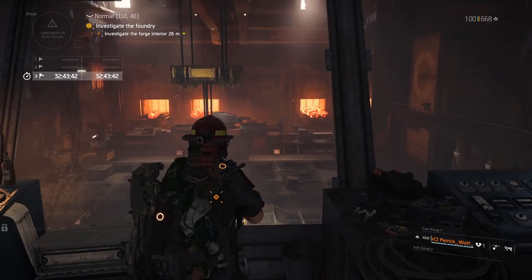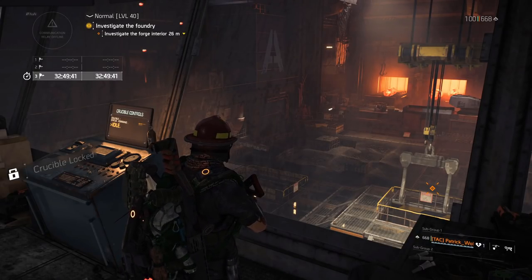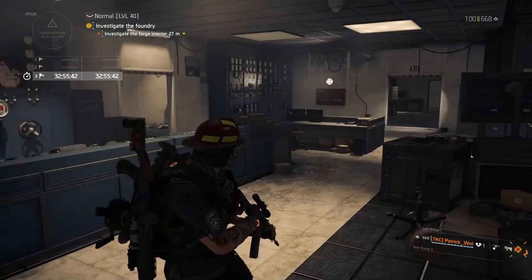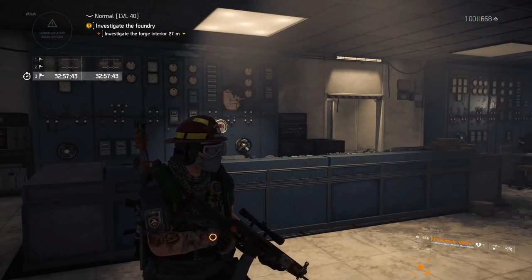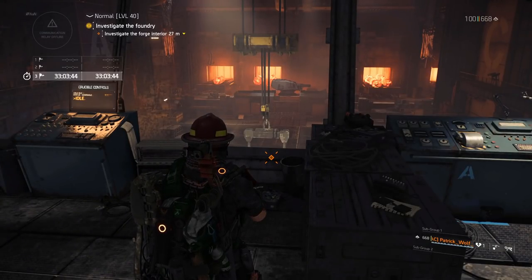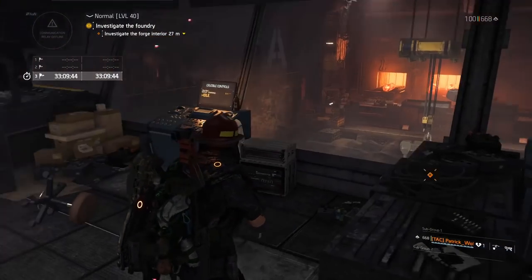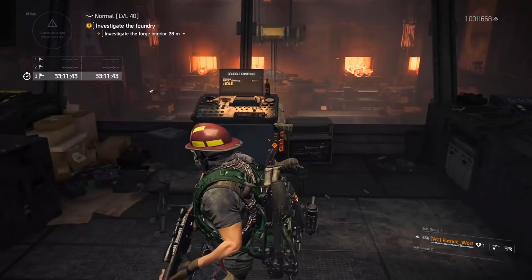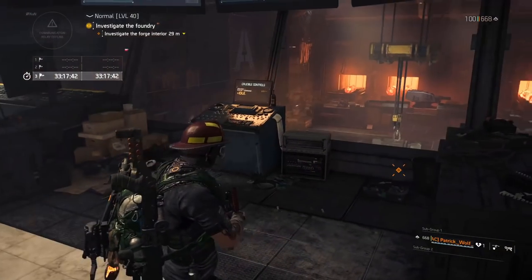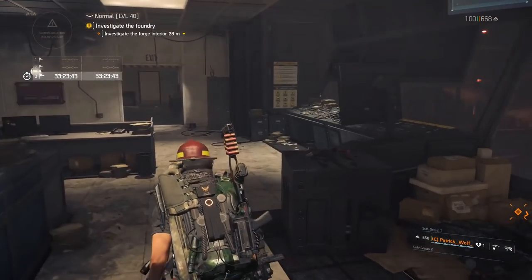Once the tank is destroyed, the boss goes into a final killable phase and all your teammates just need to come out and DPS him - that's as simple as that. It sounds complicated because I've been explaining it for a while, but it really is simple once you get stuck in here. It becomes easy for your other teammates too because it avoids the electricity getting turned off and makes it a hell of a lot easier.